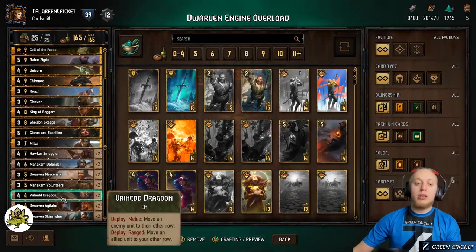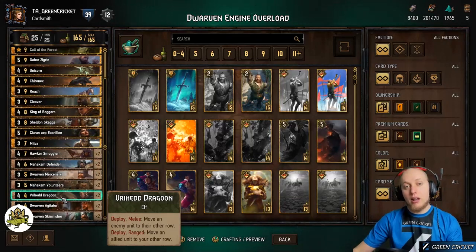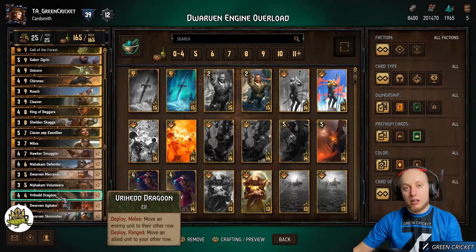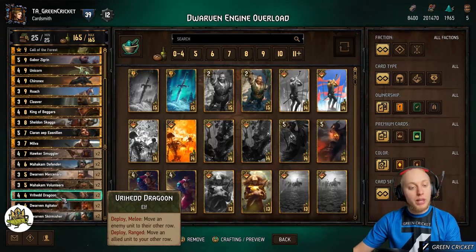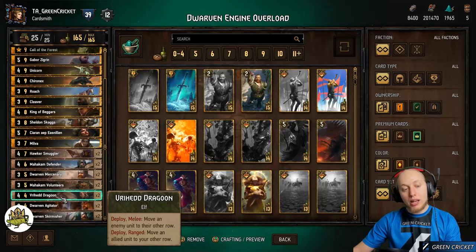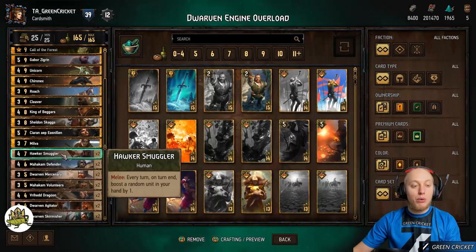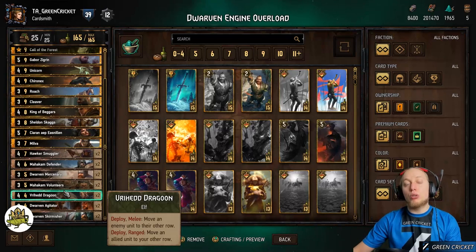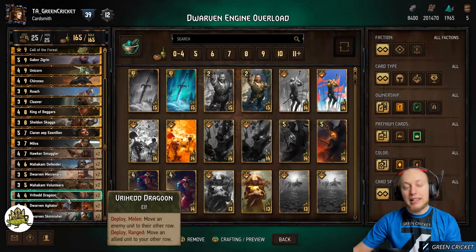Dragoon serves two purposes. First, it can ruin the enemy's plan — for example, if the enemy plays a row-locked unit or a Markle Division which only activates if it's the only unit in a row, you can play Riot Dragoon to disable the engine. But we also have units like Hawker Smuggler which only work on melee row, so if the enemy moves it away, you can use Dragoon to move it back. It's basically a safety net.